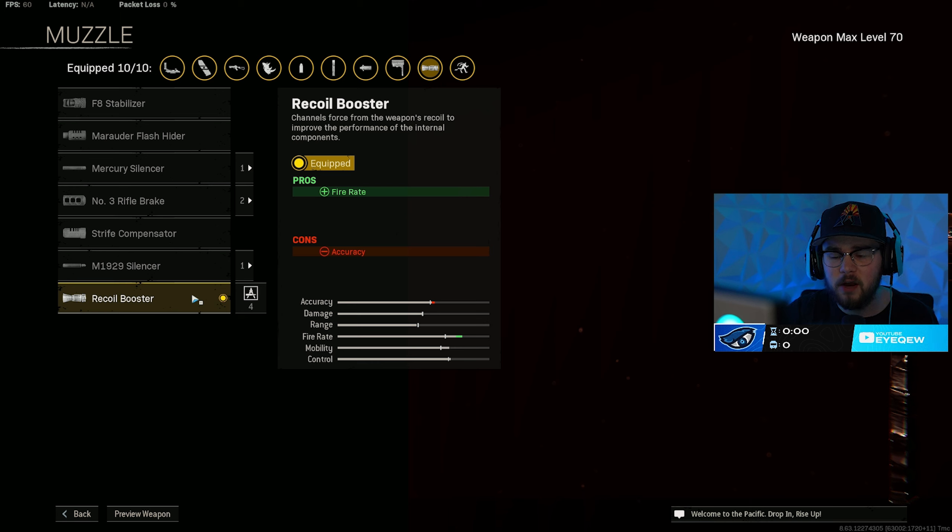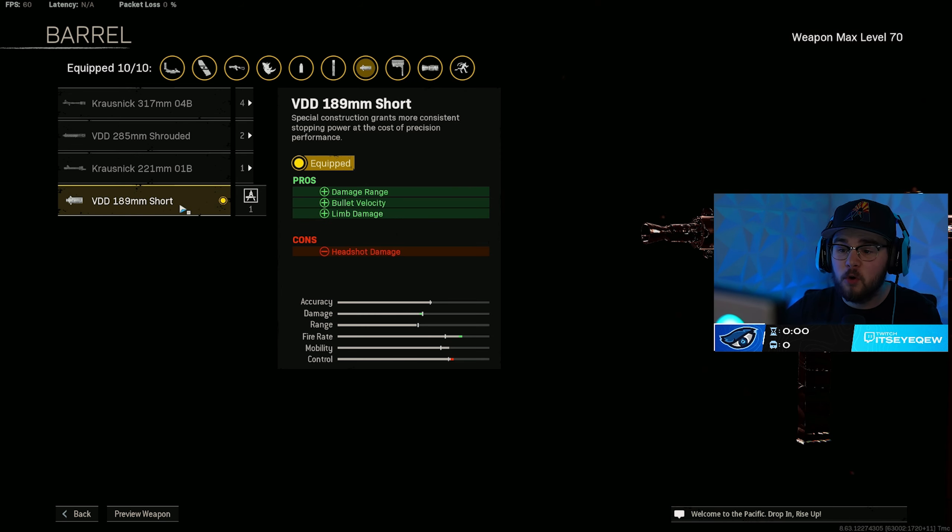For the class setup — just like normal for pretty much every single Vanguard SMG I run — I have the recoil booster on for my muzzle, giving you that fire rate boost, essentially cutting the TTK in half and letting you shred through people. For the MP40 I'm also running the VDD 189mm short barrel, giving you damage range and making you hit way harder, especially with the extra limb damage and bolt velocity.